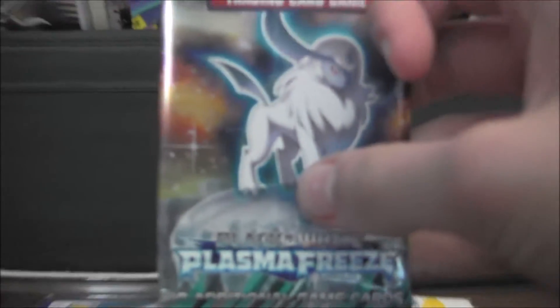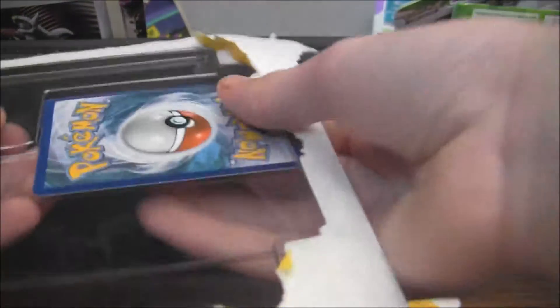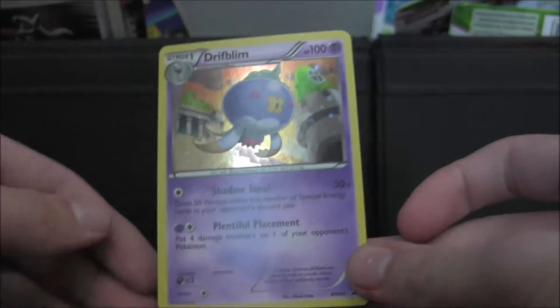The blister pack. This camera needs to focus in. The Absol and the Infernape. It's kind of strange how they chose Infernape for Plasma Storm as one of the mascots. I don't want to bend this promo — I actually like it. Check out the coin. So we have the promo on here. I'm definitely going to sleeve this up. I really like the art on that thing, it looks really cool.